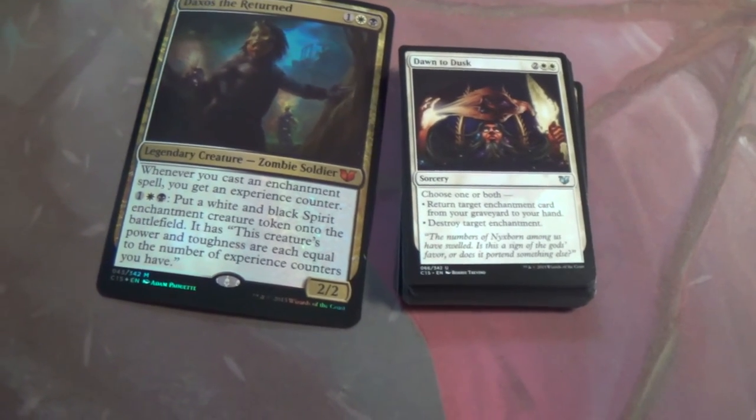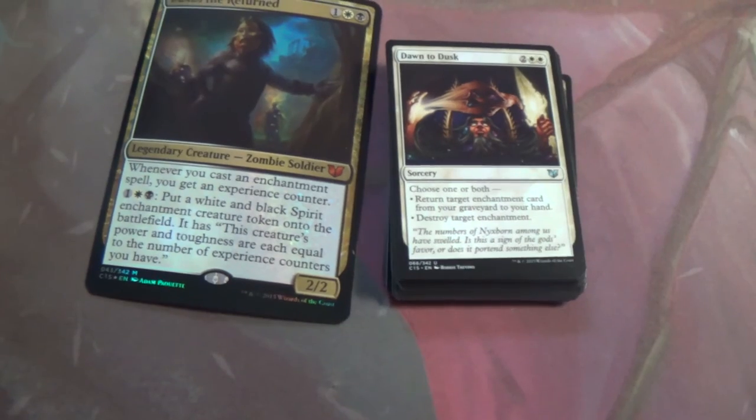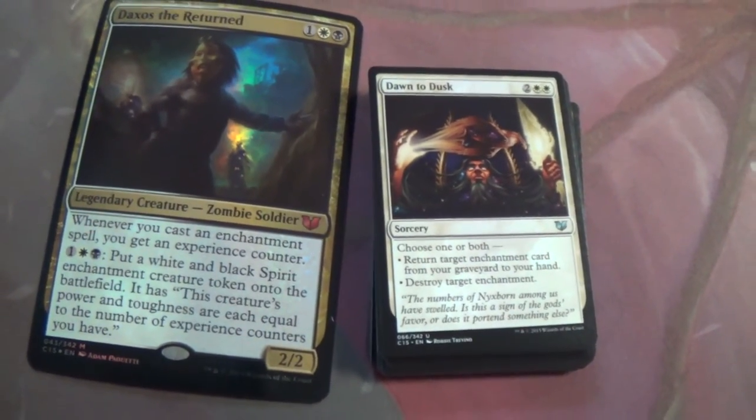Dawn to Dusk — choose one or both: return target enchantment from your graveyard to your hand, or destroy target enchantment. Fair enough. Another mirror breaker potentially.